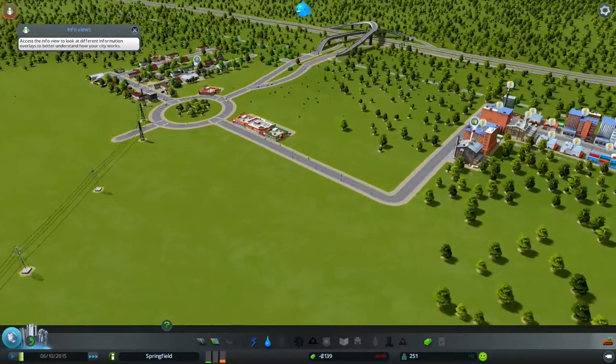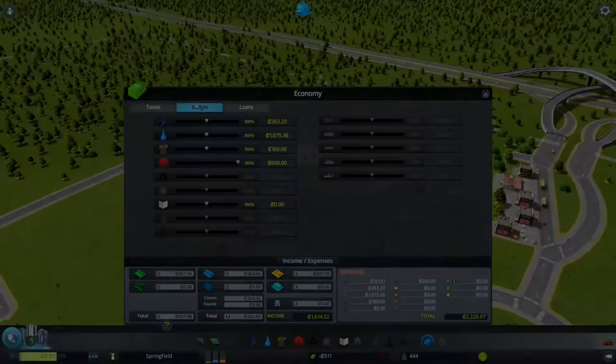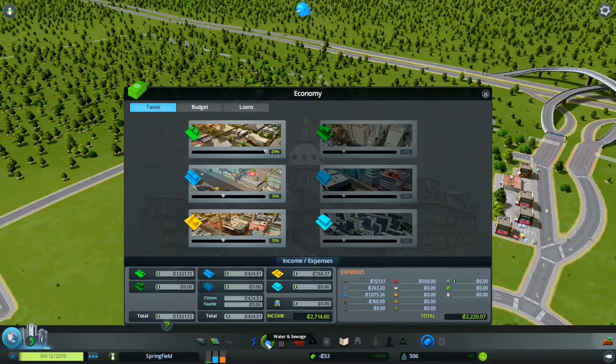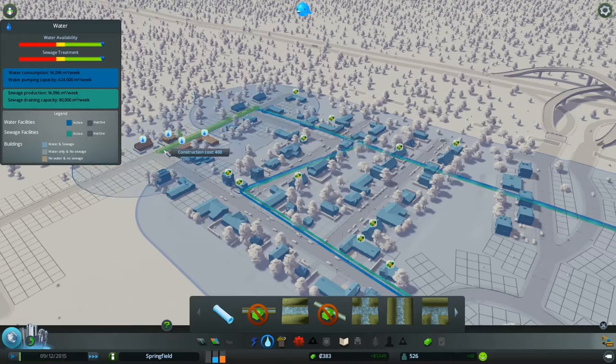I'm in debt now. Oh, they haven't got any power. I haven't done taxes — taxes, I'll raise to 13. I usually stay quite steady at 13. I like to just whack it up like this so I can make a bit of profit and get out of debt. Whack the waterworks in really quick. There we go — before we start moaning too much about taxes, bring them all the way back down. There we go, seems to be doing quite steady now.